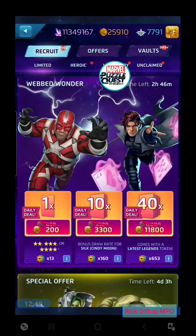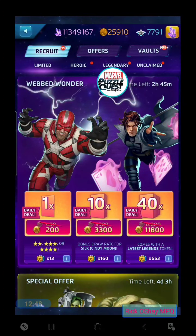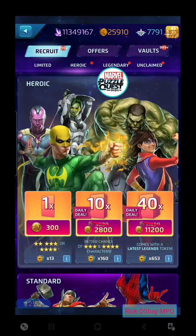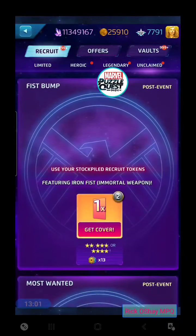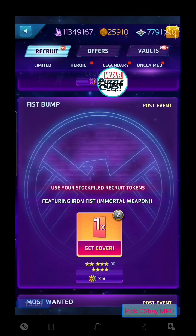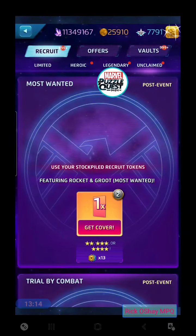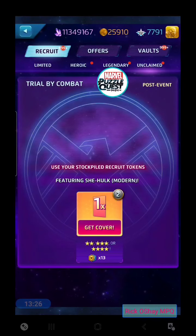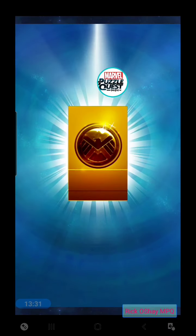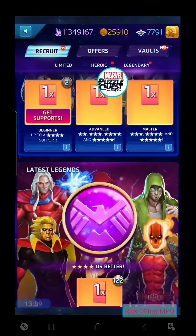Let's go do our support token draws. We have some unclaimed here — the top list shows Limited at the top left, then Heroic, Legendary, and Unclaimed. Our support tokens are right above there. Let's go through the unclaimed — these are just closed versus events. We'll run through those stores for Fist Bump, Most Wanted with Rocket and Groot, and Trial by Combat, She-Hulk's event. We did get another gold there — Scarlet Witch.